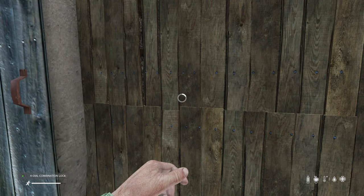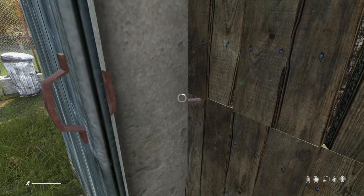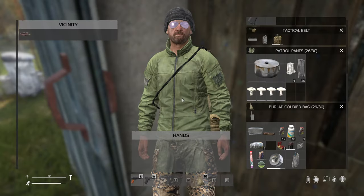The default number for code locks is 1111. So when you place one on a gate, this is the code to unlock it. You're not locked out of your base if you put one on before setting a code.